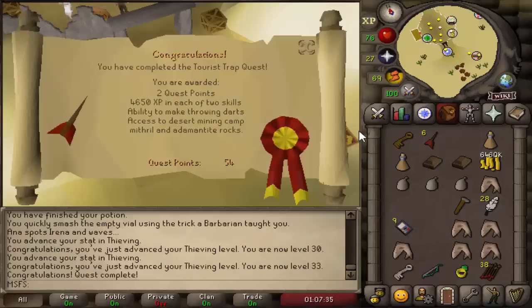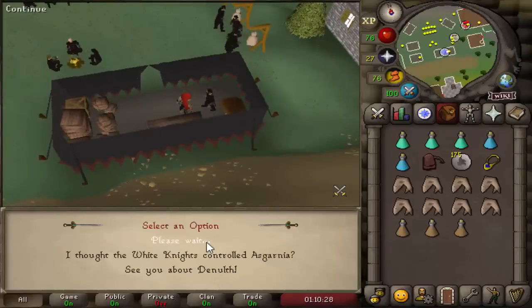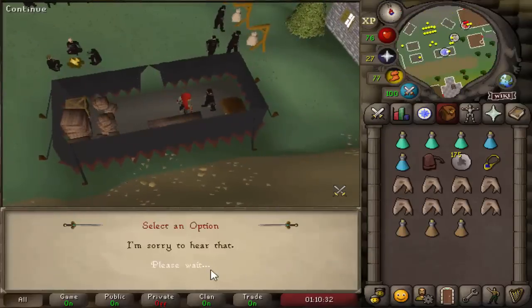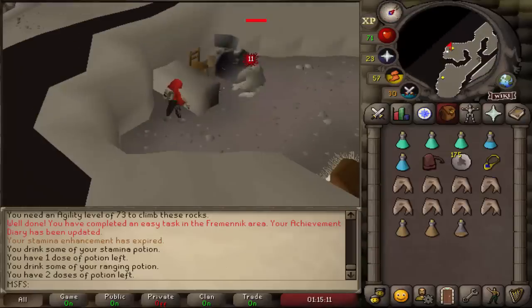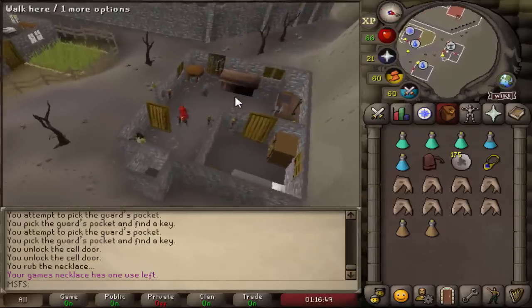The next quest we're going to do is the Troll Stronghold. Let's start that really quickly — after that we just have to do Temple of Ikov, I'm pretty sure. Dad just got owned, let's carry on. And this is the Troll General owned as well. Let's pick up our Prison Key. And this should be Troll Stronghold completed.